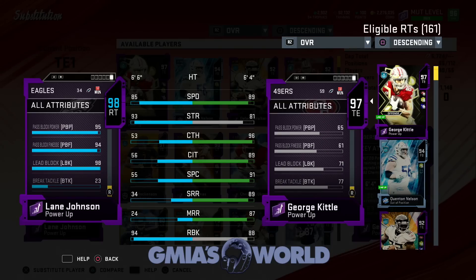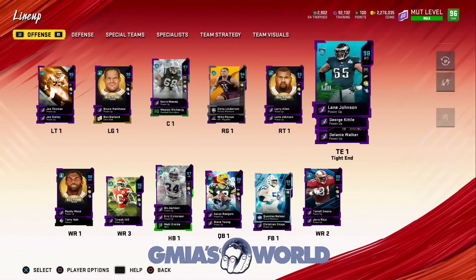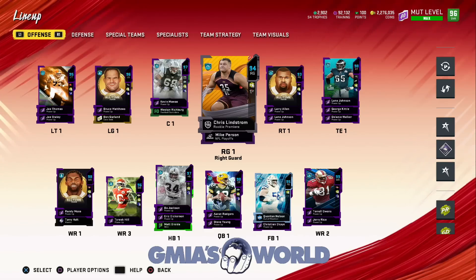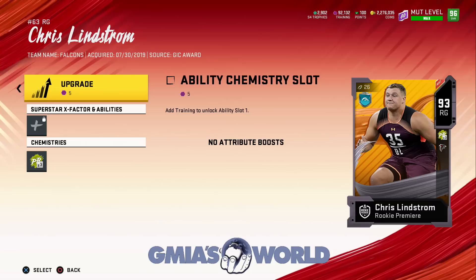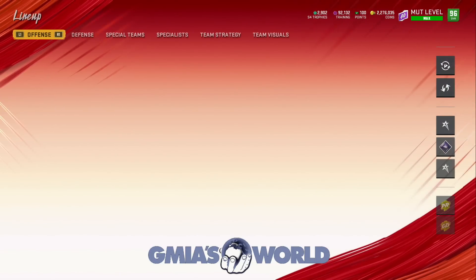He has the run block, impact block, and lead block. With those things, he's definitely going to make a difference. 98 impact blocking — I would love to get the 99. He's 98, 90, 98, 98. Those are the key things that'll make him pummel guys in front of him. Getting back to the rest of the O-line, these guys all have certain things I utilize very well. Like Chris Lindstrom, who's a rookie premier. I believe the rookie premier upgrades are over because it's February — you only get to upgrade them up until February.